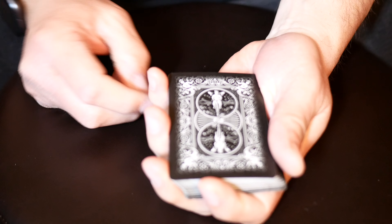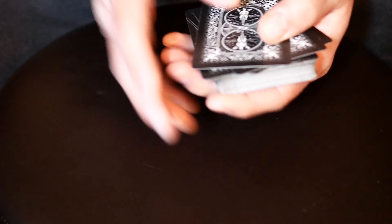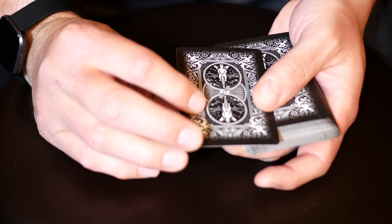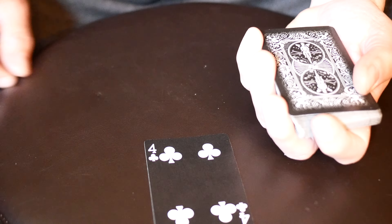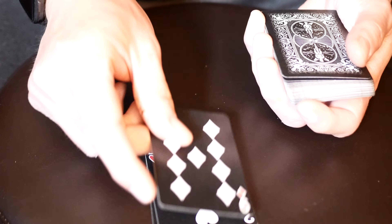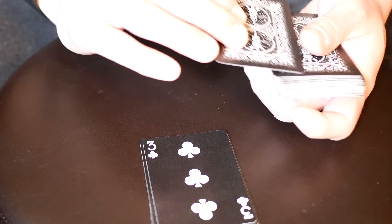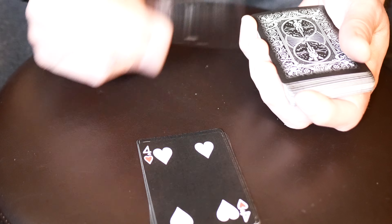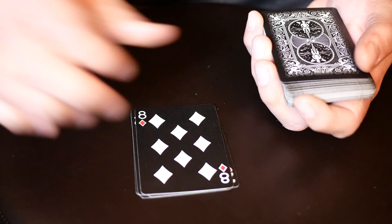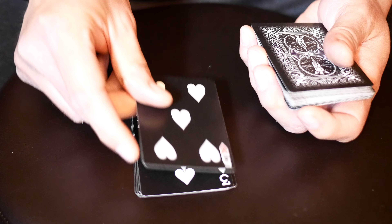Alright, now this is the order you need to have the prediction stack in. From top to bottom: on top — four of clubs, two of hearts, nine of diamonds, three of clubs, four of hearts, eight of diamonds, three of spades, five of spades.